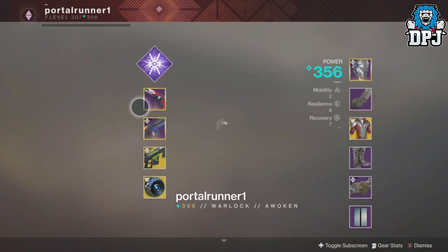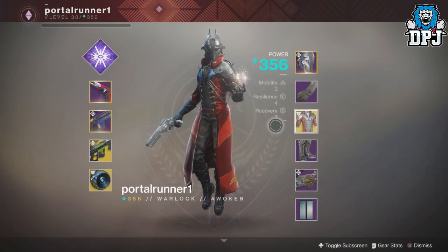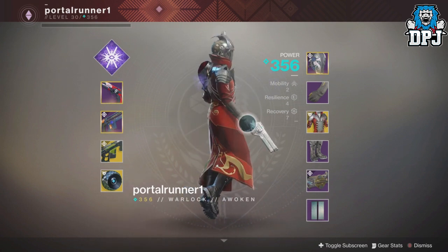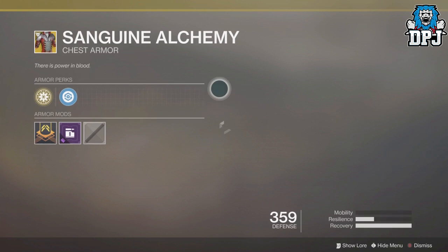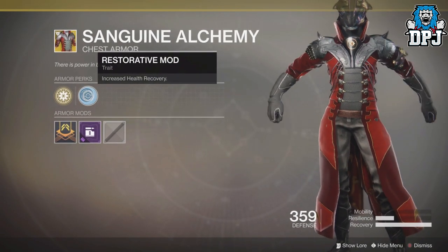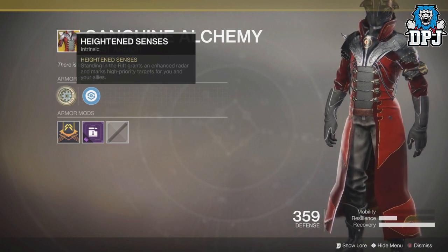There is a new exotic in town, and I believe it's pronounced Sanguine Alchemy. This exotic belongs to the Warlock and it is an exotic chest piece. I was well aware of this exotic and the perks, but what spiked my interest was a video put out by Messer Sean talking about how it actually works within PvP. If you guys have somehow never heard of Messer Sean, do check him out via the link in the video description — a great dude who posts great daily Destiny 2 videos.